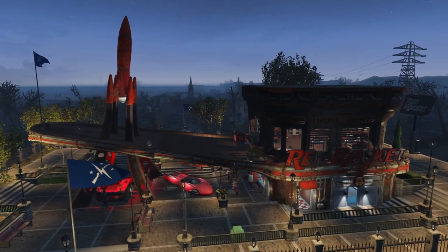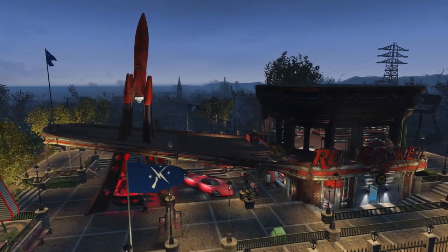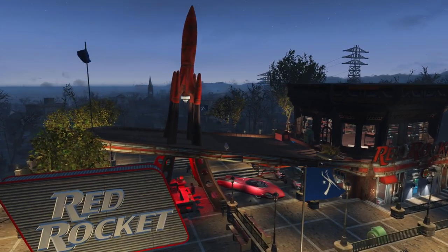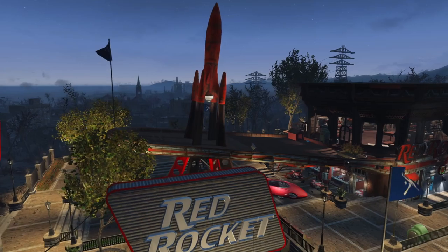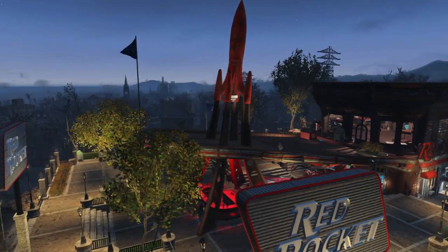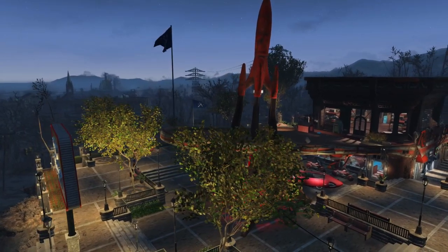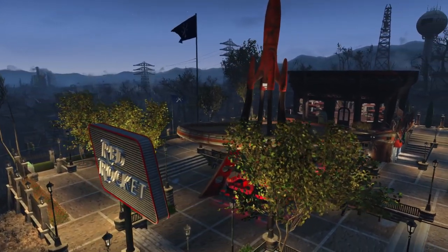Tip 1: height levels. Making different height levels in your settlements helps your eye get distracted and lost in the ambience. This also adds some interesting build designs such as overhanging balconies, stairways and bridges. Here are some examples of height making a settlement more interesting.